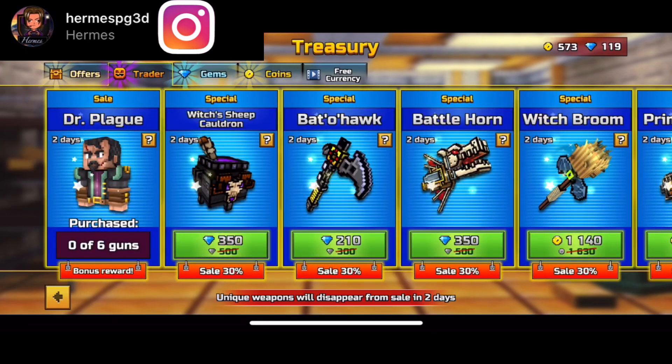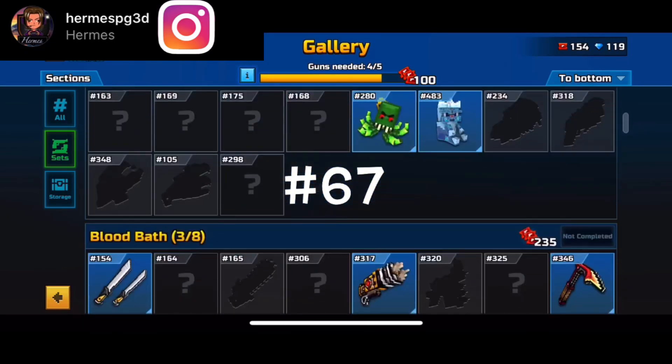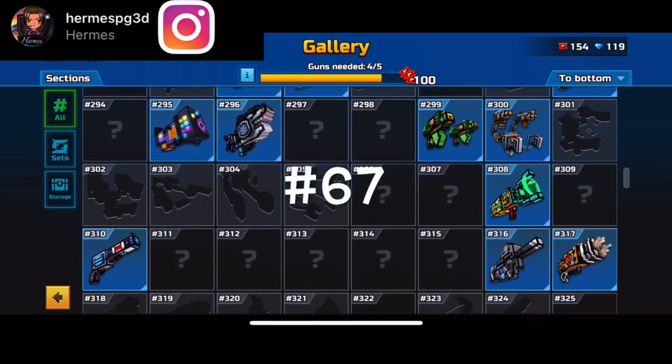It's 500 coupons, guys. Just buy some super cheap guns if you have all the guns in the armory and try to complete this current lottery to get some coupons to buy the Dark Mage One. It's number 67, or a number around there, but it is back in the gallery which is kind of amazing.